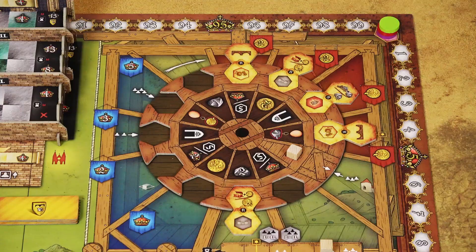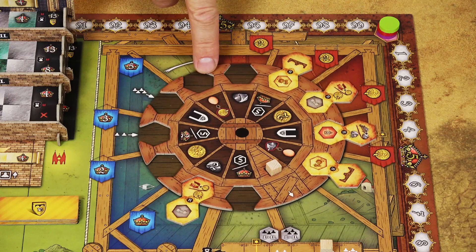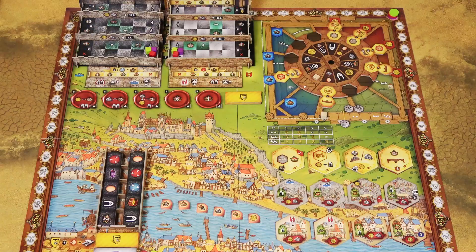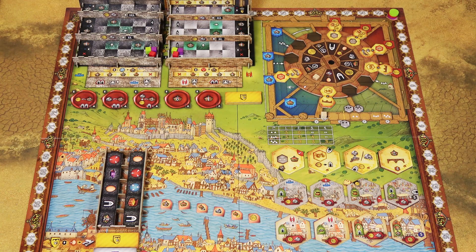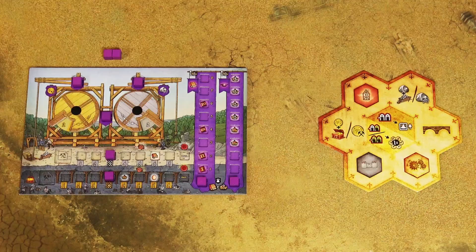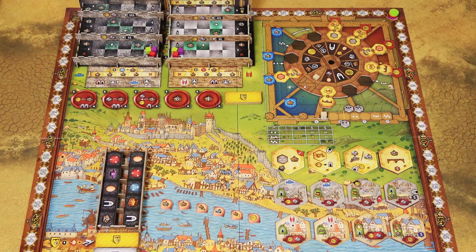At the end of your turn, take the action tile, rotate the wheel clockwise until the first red spot is available, and place your action tile there. The game ends after each player has taken 16 turns. You can score victory points by building walls and buildings, building the cathedral and hunger wall, building the bridge for gold tiles, reaching seals, and from the final position of cubes on the two academic tracks. You won't be able to do everything — choose your path and maximize its potential.